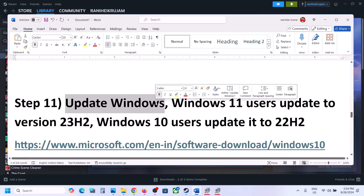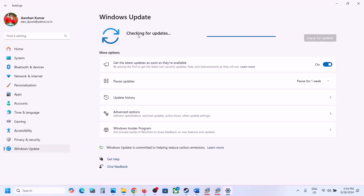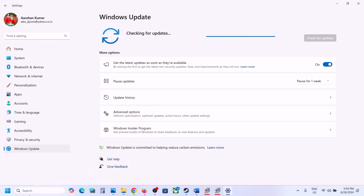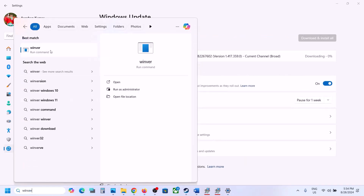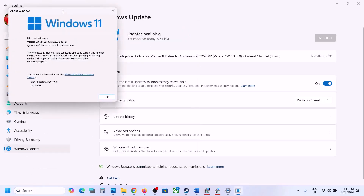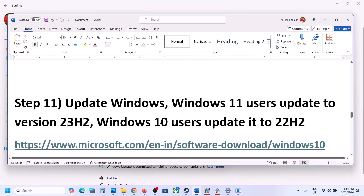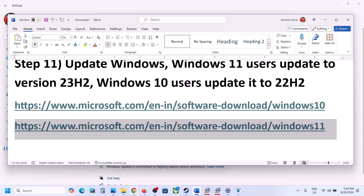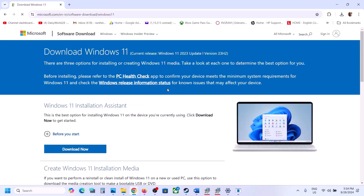The next step is to update Windows to the latest version. Open Windows settings and go to Windows Update, then click check for updates. Once all updates are installed, restart your computer. After the restart, type 'winver' in the Windows search box and check your version. The latest Windows 11 version is 23H2; for Windows 10 it's 22H2. You can also use the Windows 11 installation assistant — the link is in the video description.